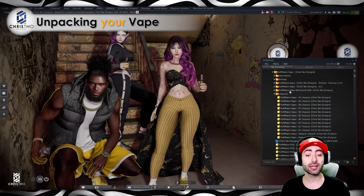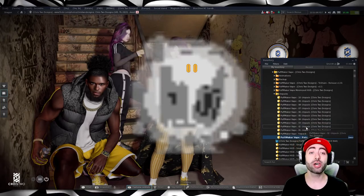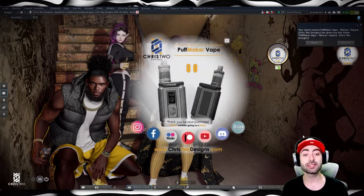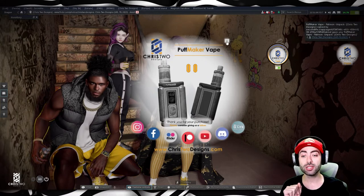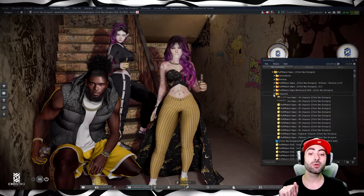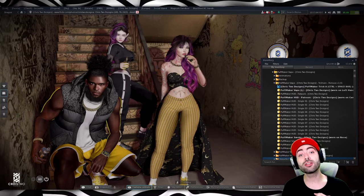Before we jump into the vape, let's talk about the unpacker. Going to our inventory and attaching the unpacker — you will receive the product this way. It sends you a box, you simply click on top to grab your folder to your inventory, then close it. Inside that folder we have a bunch of items you need to attach to be able to use the product.